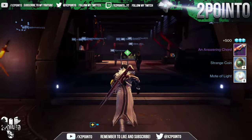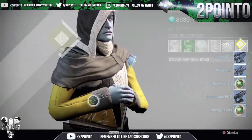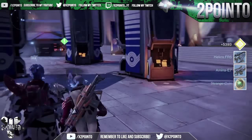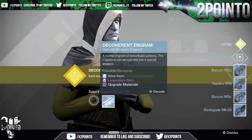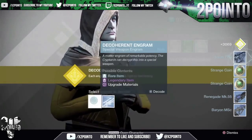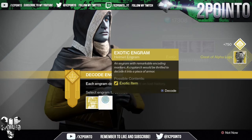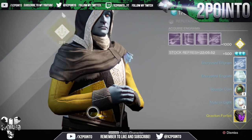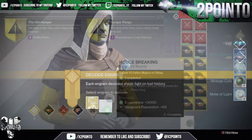Now speaking of the Cryptarch, here is a method that has been around since day 1 of Destiny and is still one of the main ways in which I get a lot of my strange coins. And that is to open a bunch of engrams. Every time you open a blue engram, you have a good chance to get some strange coins. So start farming for those engrams and you can bag yourself a lot of strange coins from them. And if you do get enough engrams to level up your Cryptarch, you will get another 4 strange coins from opening the package he rewards you with.